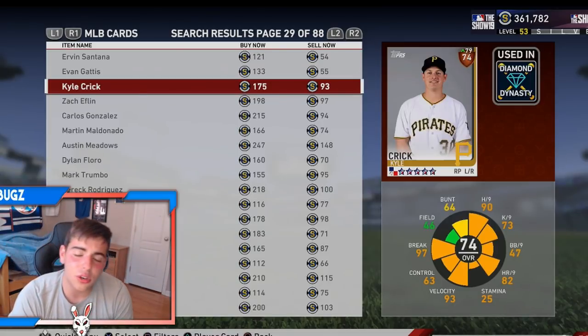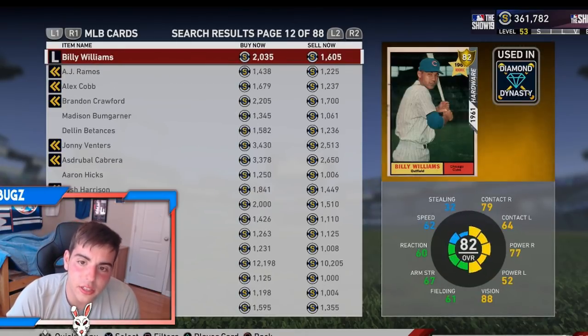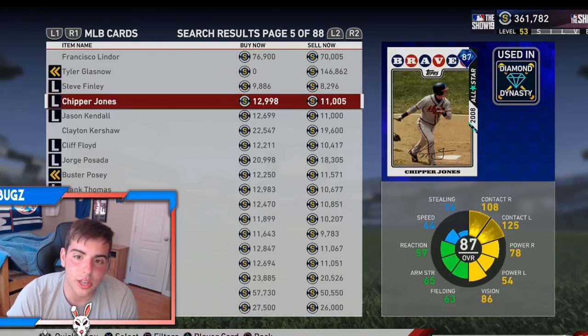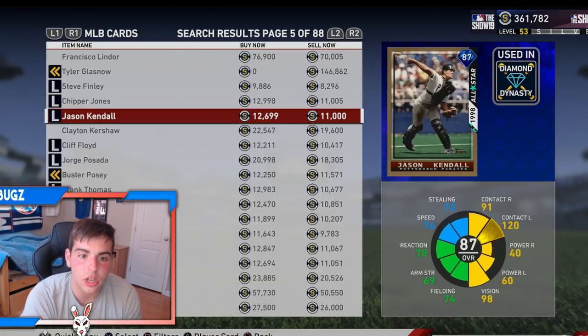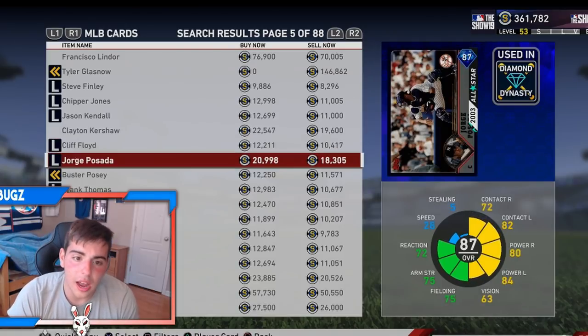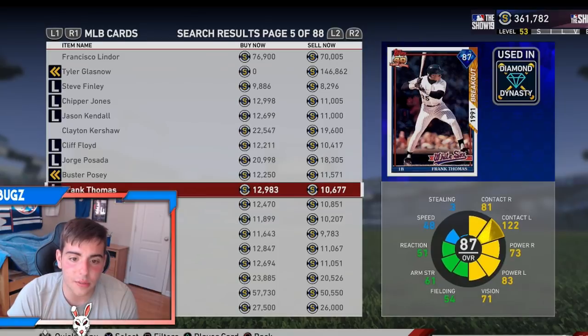And then after all that time, when you get more stubs, I recommend going to diamond players — the rookie cards that when the game first dropped — all these cards that have bigger price gaps. You can make a ton of stubs off these. This is how I made most of my stubs in the beginning of the game. For instance, you'll make like a thousand stubs here after the market reduction.